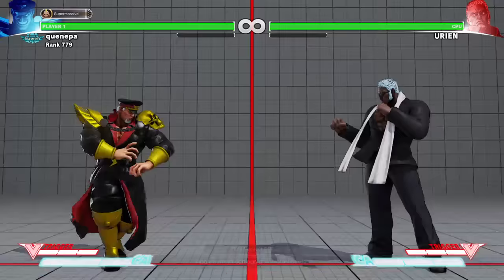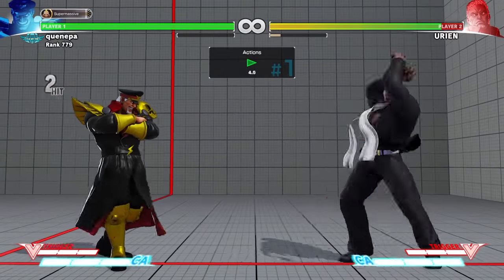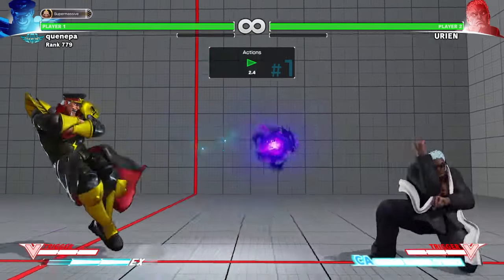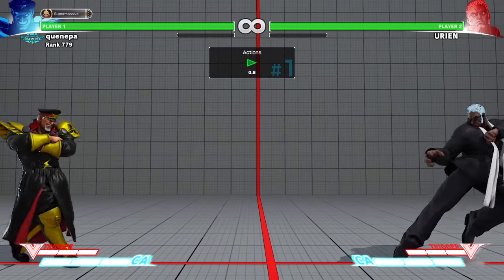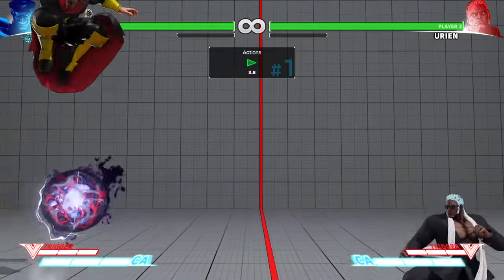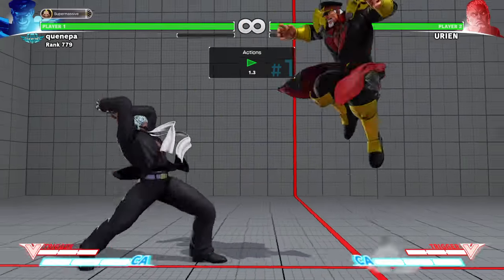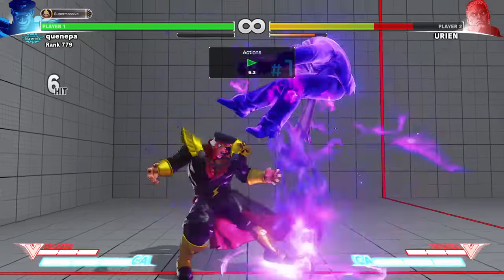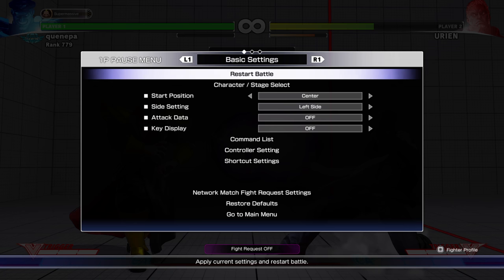You can use your projectile as well if you just want to get in on Urien and eliminate his fireball game. Yours is two hits as well — think of it as your V-Skill. So if you want to save your V-Skill for combo purposes then use the projectile instead. Then you could go for setups after that. The V-Skill is very good to use in combos — it sets up your opponent a lot.